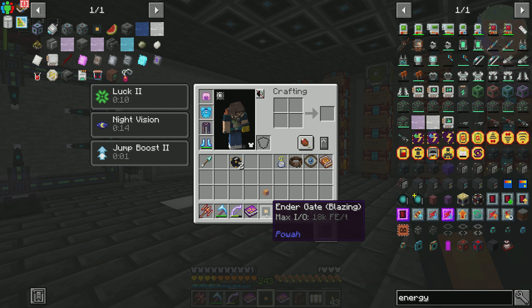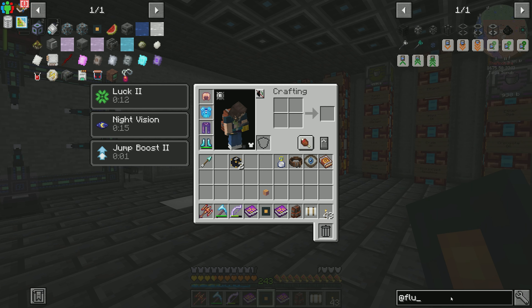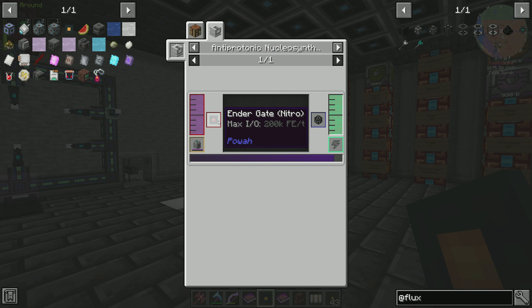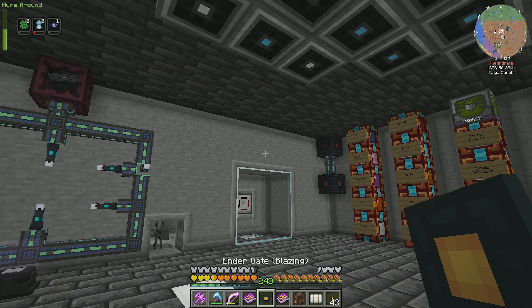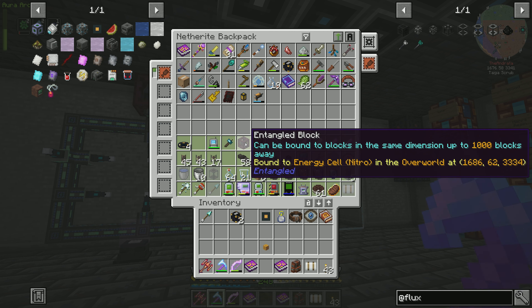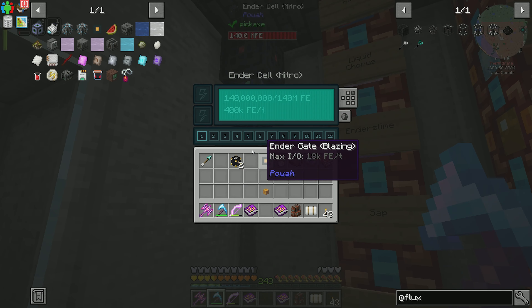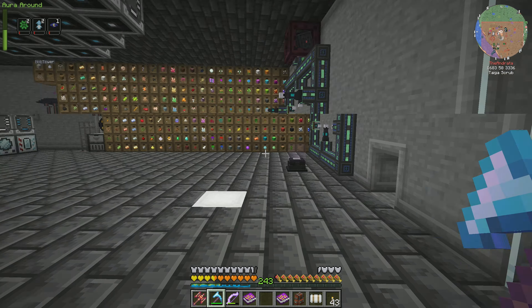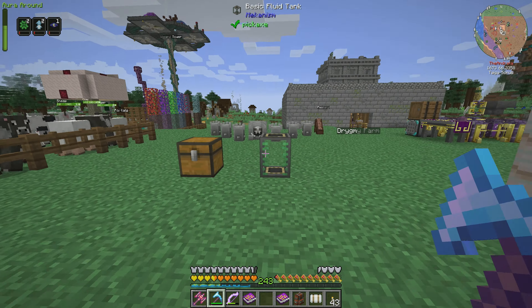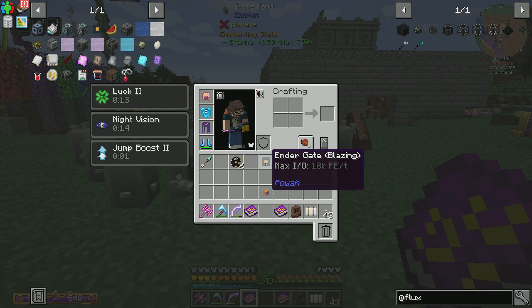Now we have the Blazing Ender Gate, which I think is just automatically paired. I can pick the channel that I want this to operate off of — it only attaches to things that need power. I can pick the channel and say you're going to output or receive from that channel. These things are really cool. Generally I love using these. Eventually we will switch over to Flux Networks, mainly because those have infinite energy input and output. However, they require antimatter, so it's going to be a little while. But these are going to be a great interim wireless power solution for us.